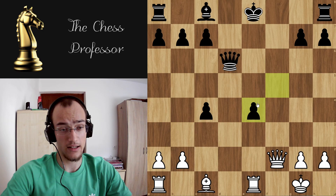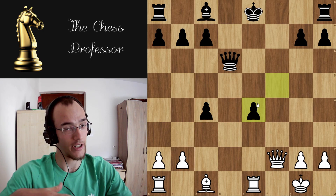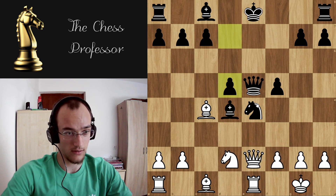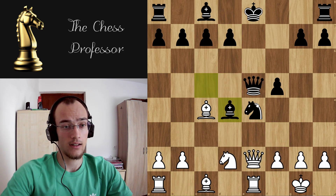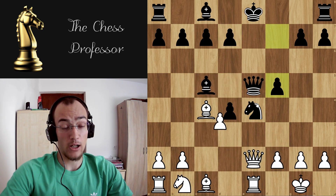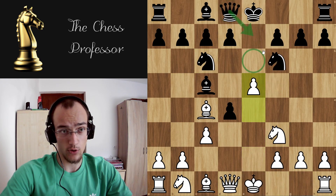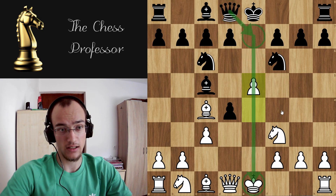So that's why this line is winning. But you have to memorize this, otherwise you can lose or just get a completely drawn position. That was the queen e7 line — pinning the pawn.